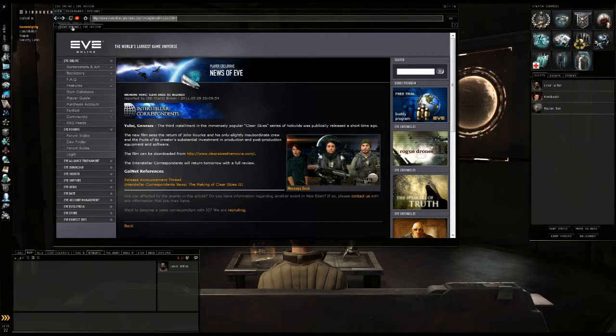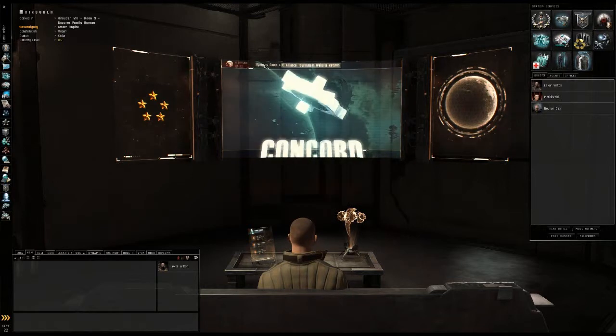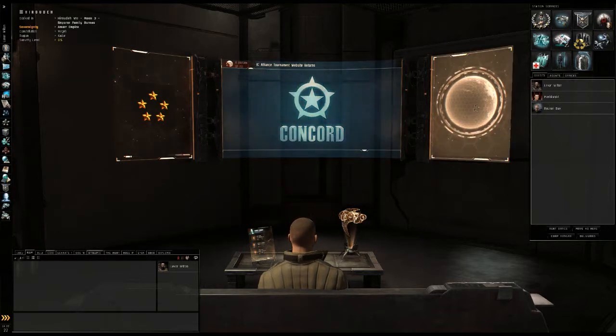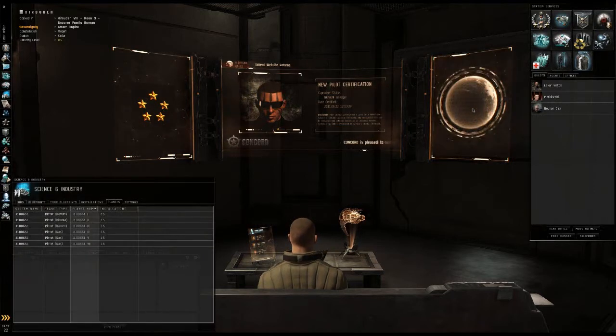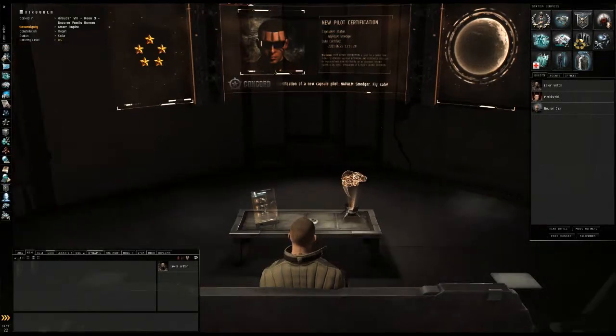You can click on the news ticker links and it'll open up the EVE Online website inside your browser, inside the game, and you can click on whichever one you want. Over here on the right is the PI — you click on that and you can open up your planetary interaction window. Nice little speedy trick there.